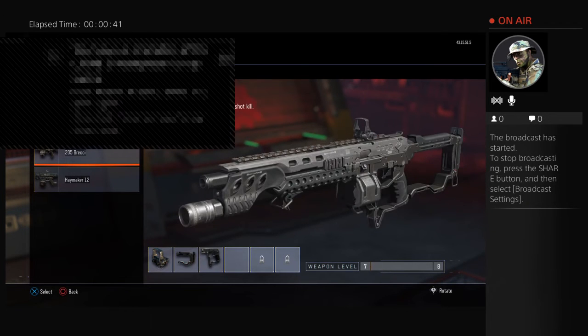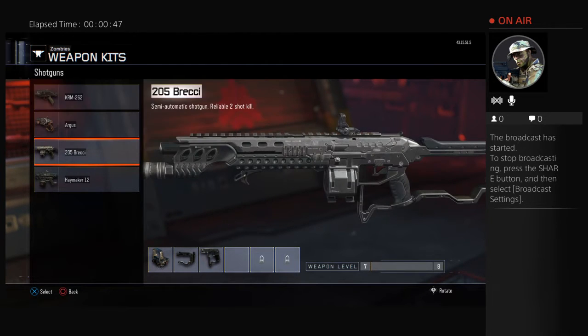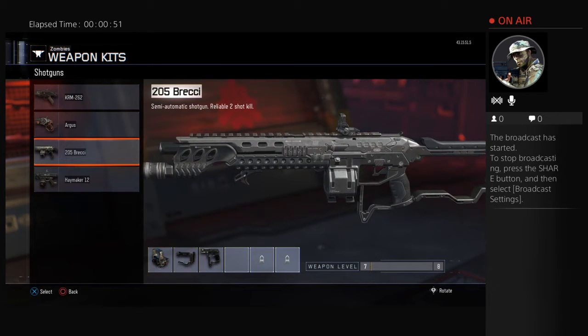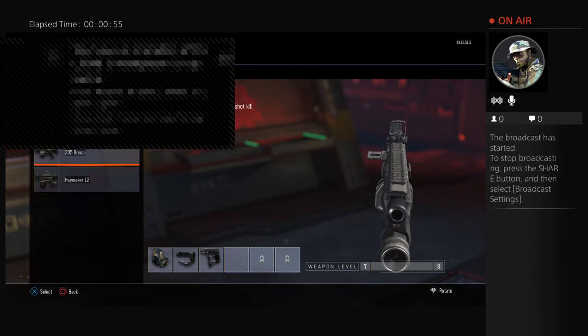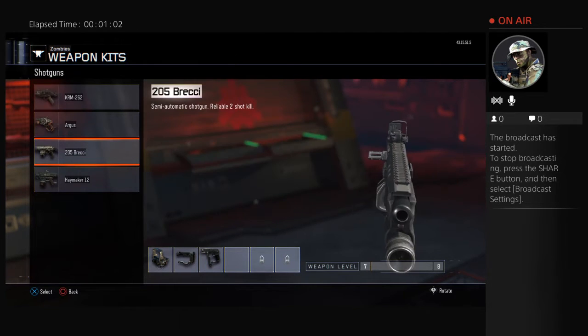Next, we have the 205 Brekkie, however you like to say it. This gun is available in the mystery box. Customize it a little bit, but it doesn't really look like this in the mystery box — it looks a lot different once you start the game. It's really semi-automatic, really good, strong, and it takes a lot of damage into the zombies.